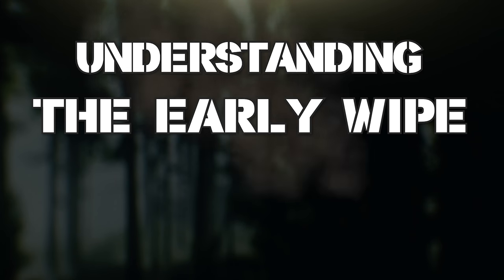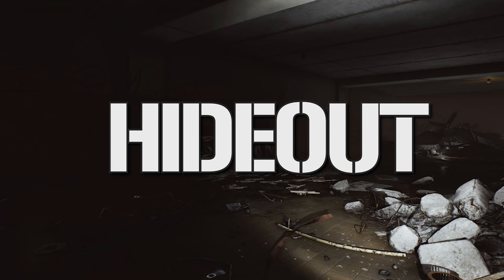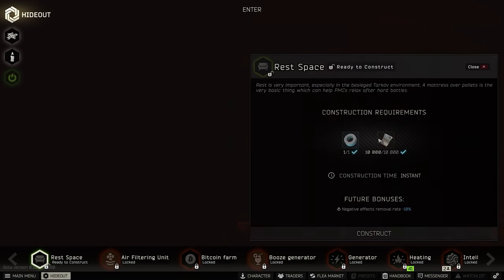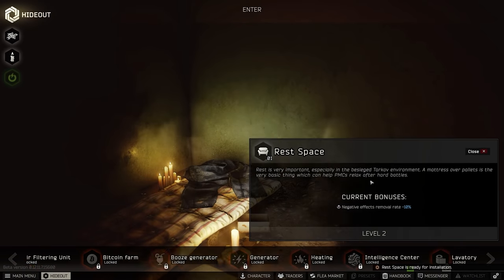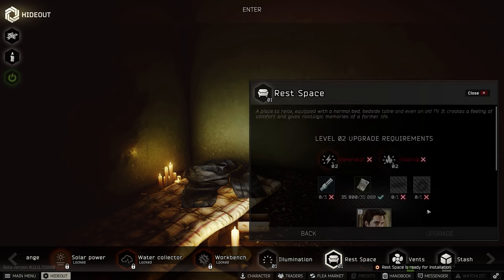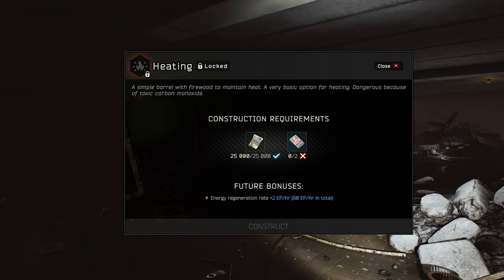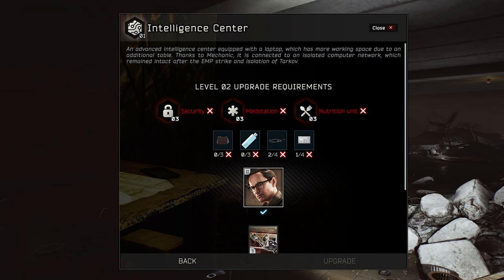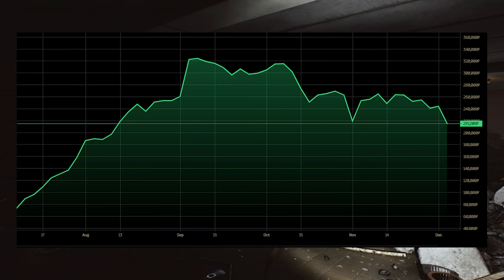That's the topic of today's video: how does the early wipe develop? First and most important is probably the hideout. Since the hideout gets reset to zero, most people will focus on rebuilding that first. For the first couple of stations you only need rubles, but right after that you need certain items. And just because everybody now needs the same items, the prices for those items go through the roof — meaning you can take advantage of that.